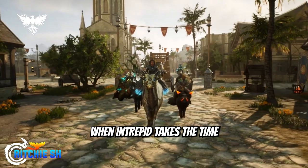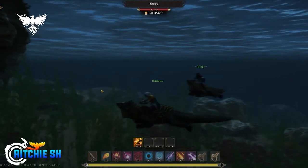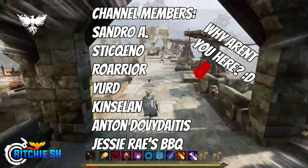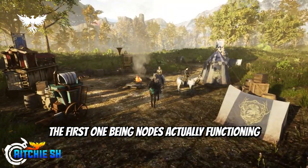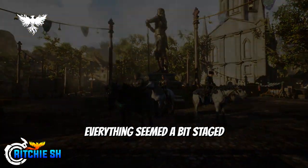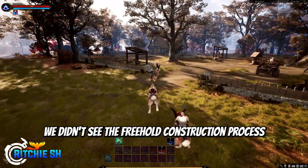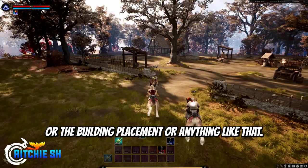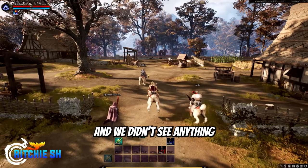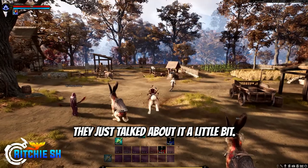When Intrepid takes the time to show this off to us at the end of the month, there are a few things I would love to see from it. Throughout the system showcases they have given us, everything seemed a bit staged. When we saw the Freehold last month, we didn't see the Freehold construction process, the building placement, or anything like that — we saw a pre-placed Freehold in the world of Vera ready to go, and we didn't see anything surrounding how the setup process is involved. They just talked about it a little bit.